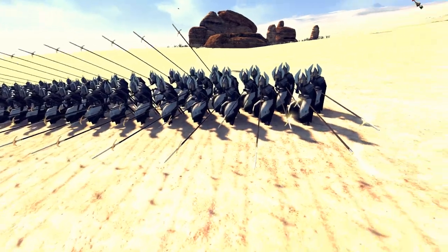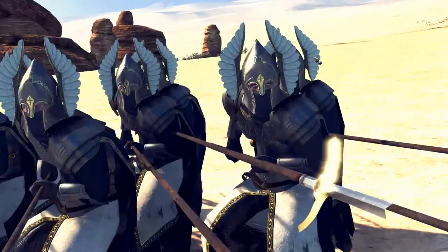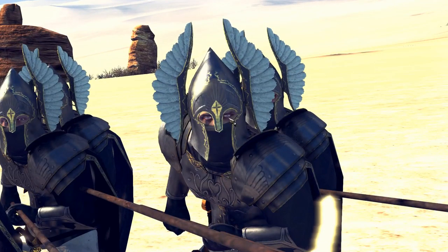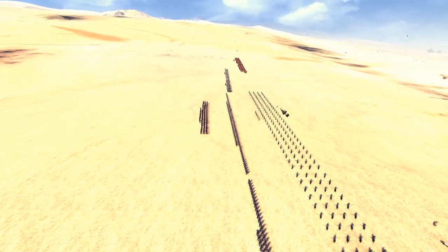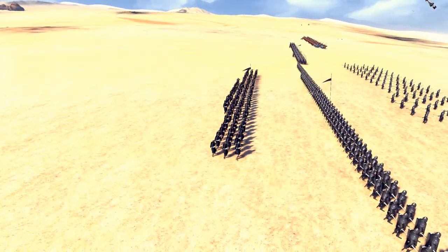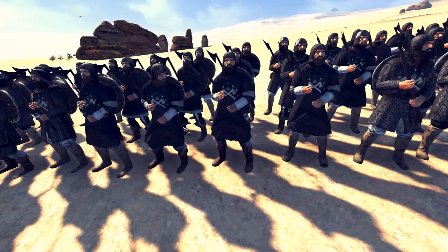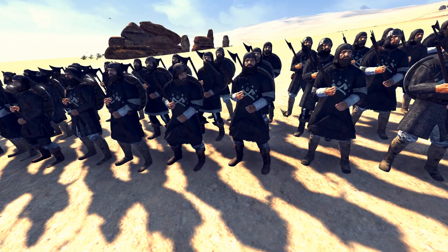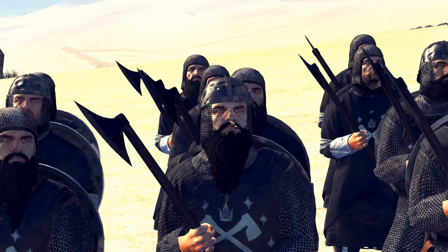We've got the classic Fountain Guard, the pike units - these guys just look insane as well. That is a man ready to kill. We've also got some Axemen of Lossarnach. Lossarnach is part of Gondor, in the south-western part, I think. These guys look pretty good as well - they'll be a fairly good shock unit to have, that's why I've got them in reserve, either for flanking or just for filling up the lines if they become thin. They've got their axes and can do some damage.